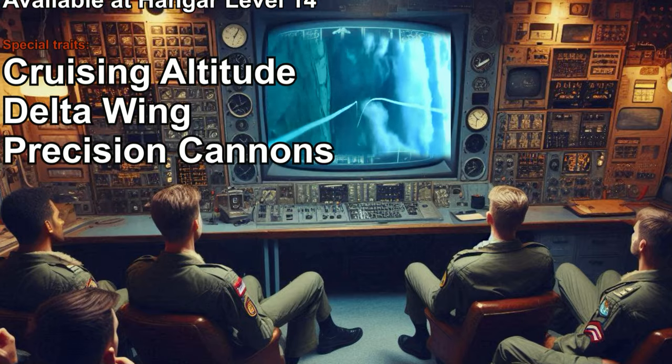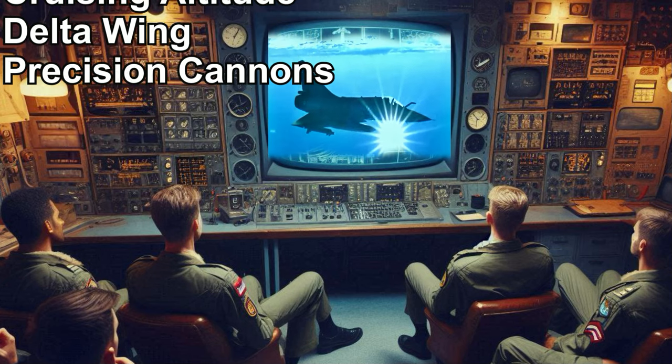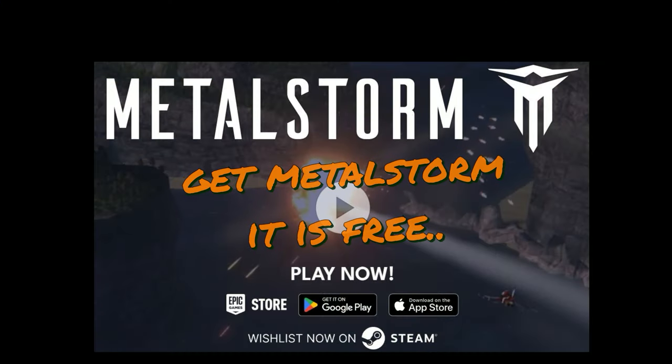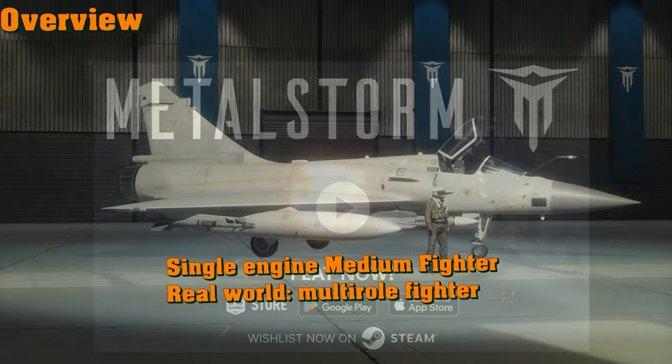Its cruising altitude and delta wing give it speed and maneuverability, as well as precision cannons — they'll overheat, but they hit precisely on target. If you get Metal Storm on PC, Android, or Apple, you can unlock the Mirage 2000 at level 14.